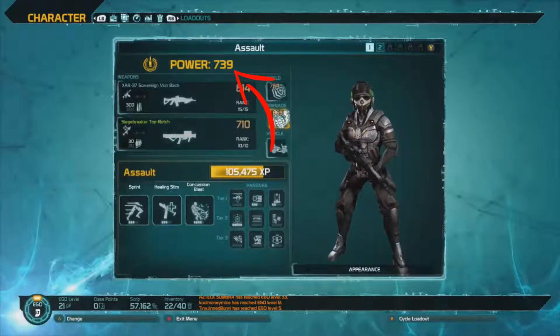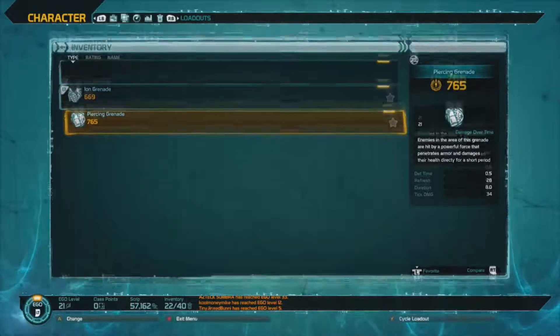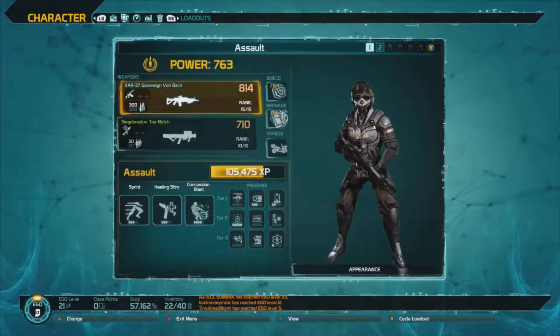Up here is your power level — it's the combined total of everything you have equipped. You'll notice right here it's 739, but after equipping a grenade that's more powerful, it goes up. Let's get a little bit more in depth.